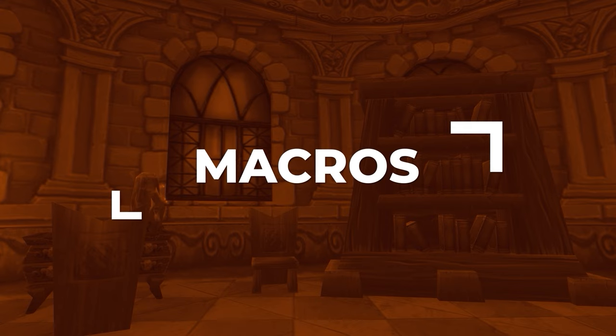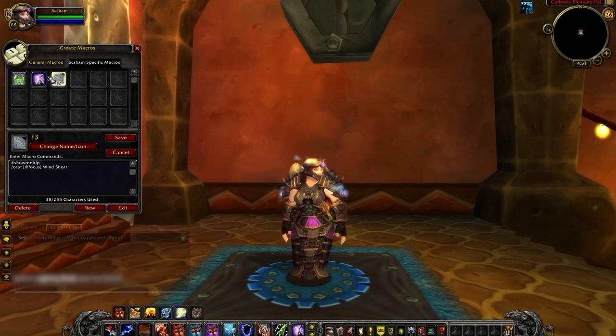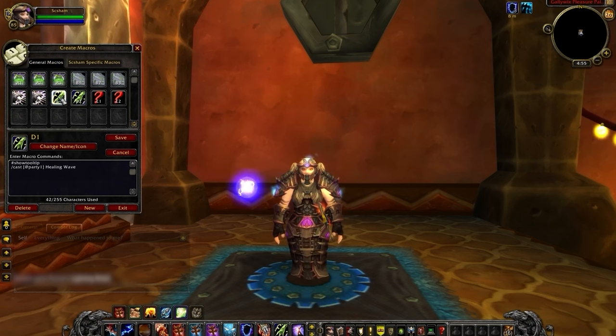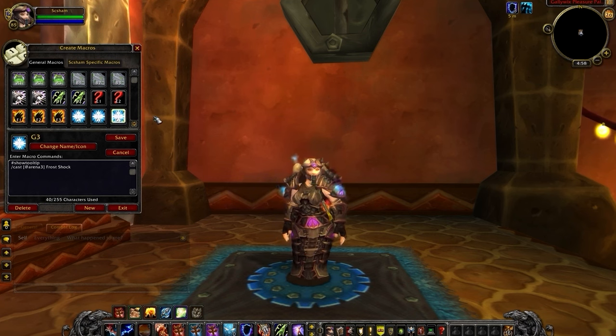Let's wrap things up with every macro you're going to need in PvP. First, you'll want Focus macros for Hex, Purge, and Windshear — your main utility tools so you can reliably and quickly respond to any situation. Purge is good for removing important buffs such as Innervate and Avenging Wrath. You can also turn these into Arena 1-2-3 macros for Hex and Windshear for maximum control and speed. You can also create a macro to use Stone Form with Healthstone if you're playing Dwarf and struggling to survive. We also recommend Party macros for Cleanse Spirit, Healing Wave, and Gift of the Naaru, allowing you to quickly use these abilities without targeting your teammates. Finally, consider 1-2-3 macros for your shocks to slow with Frost Shock or reapply Flame Shock when it's dispelled or falls off.